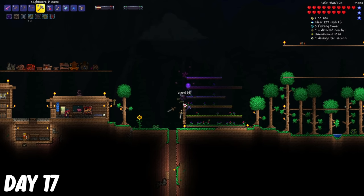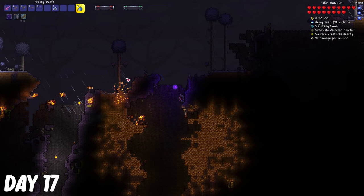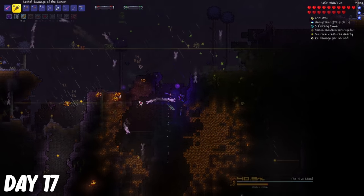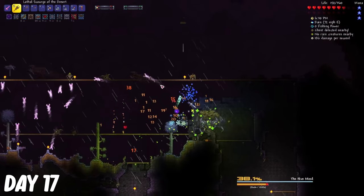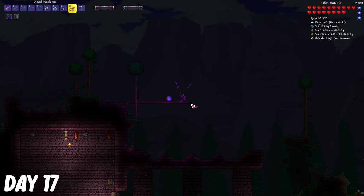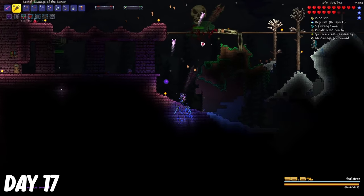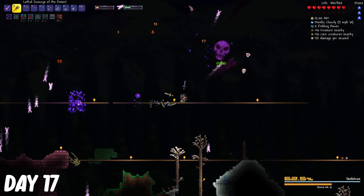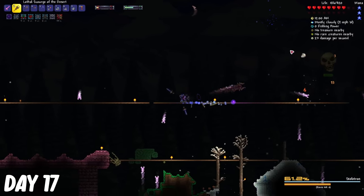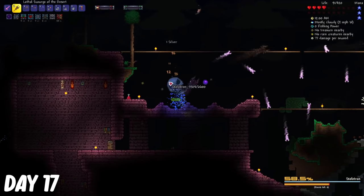On day 17, I made a farm to start making some potions, and then I blew up a meteorite with some bombs. I tried fighting the Hive Mind again, but I died. So instead, I went to the dungeon and made an arena for Skeletron. But this boss fight was just absolutely crazy. There was just so many things going on: the hands that I have to watch out for, the plasma blast that shoots out now, and also flying skulls. It can even teleport. I'm gonna need more time to learn these attacks.